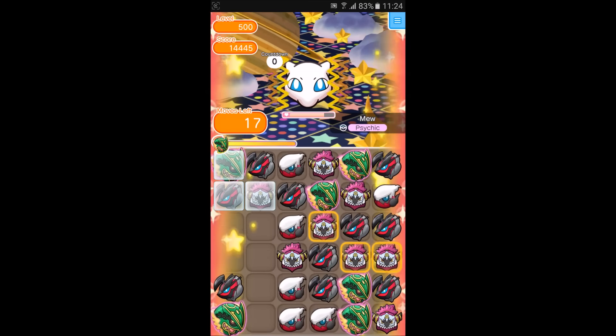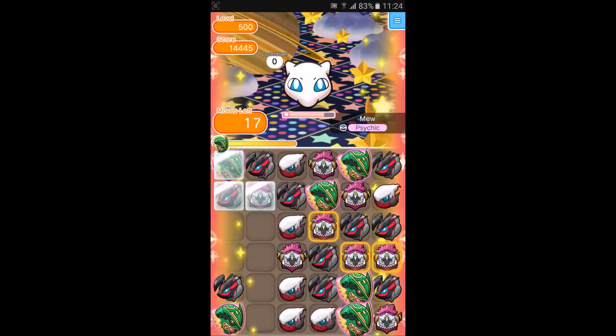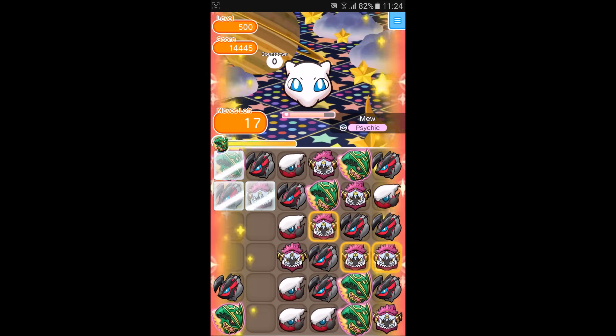Awesome, we've got a nice 1799 damage Wrist-Taker — very cool. We have taken about a quarter of its health now, very nice. Hopefully we can remove these remaining barriers soon and get a good combo.